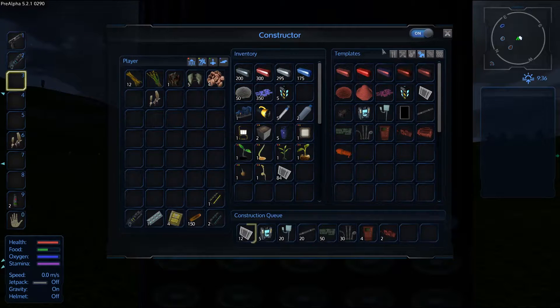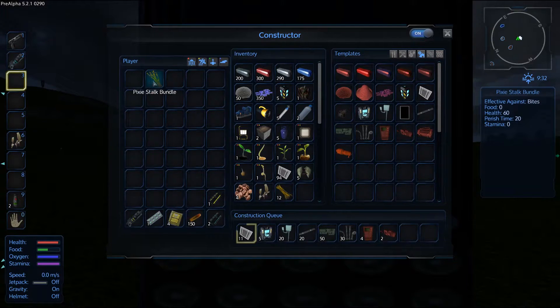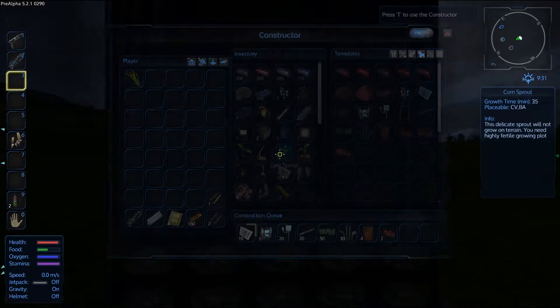While it's doing that, we can also dump all this stuff in here — copper leaves, I'm not sure what they're used for. I'm going to keep the pixie store bundle on me, I've still got 20 minutes on that, just in case.